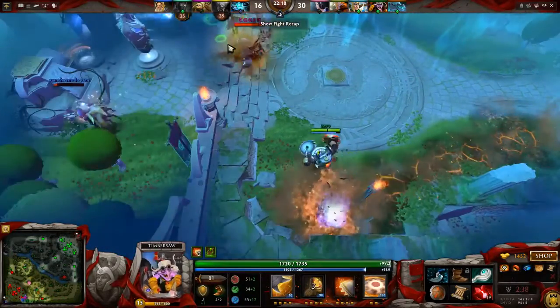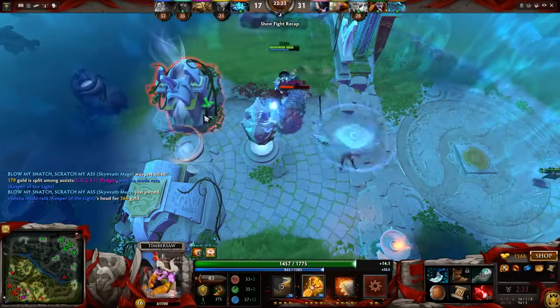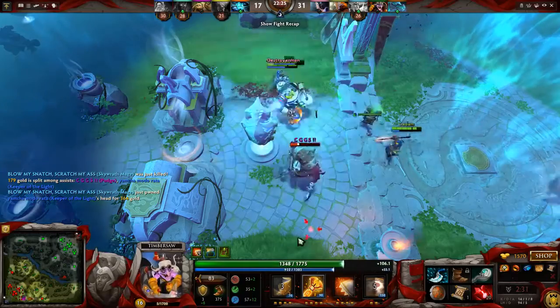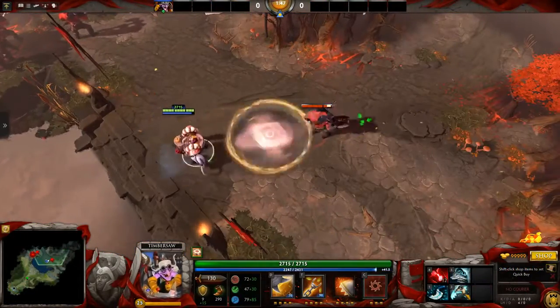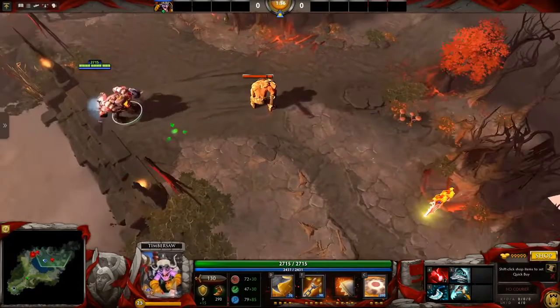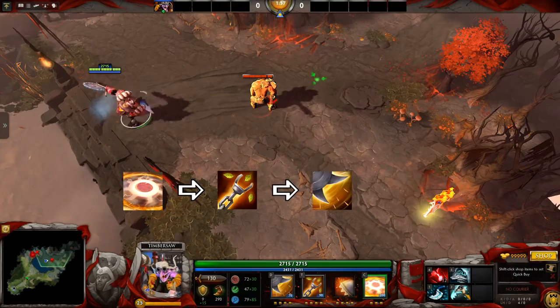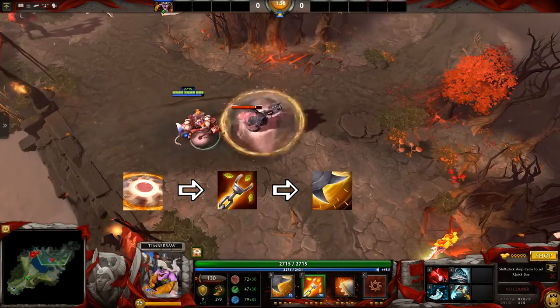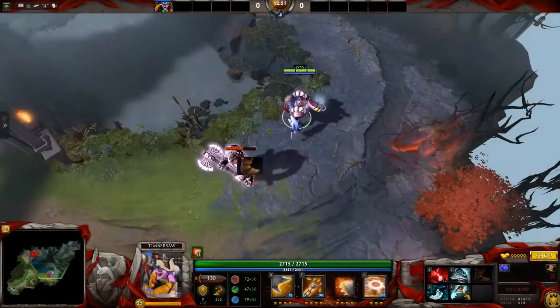There are different types of combos: when you need to escape, when you need to burst someone, or when you need to just kite them. The combo you're most likely supposed to use is you run up to them, you chakram, and then you timber chain and whirling death. That is one combo you're most likely gonna use always if you're chasing people.